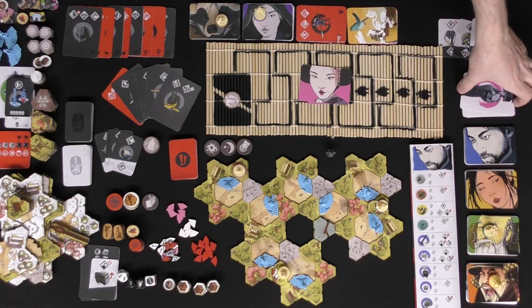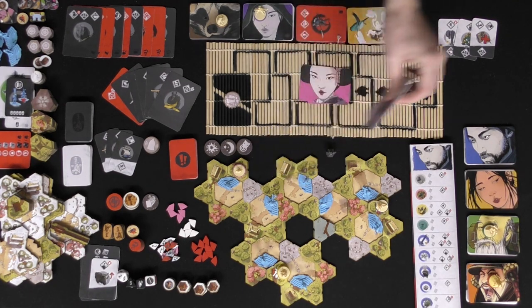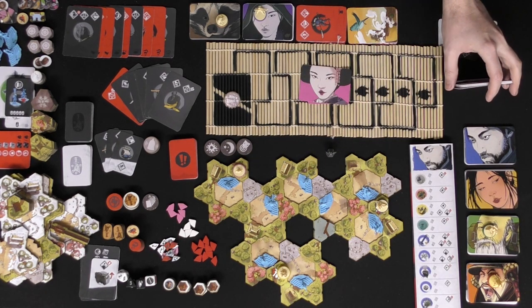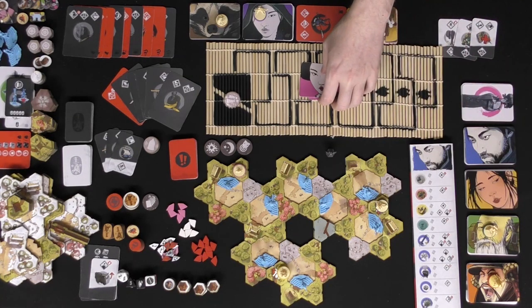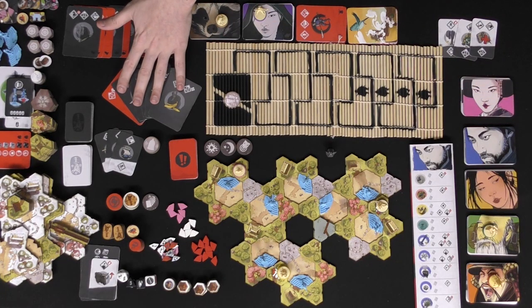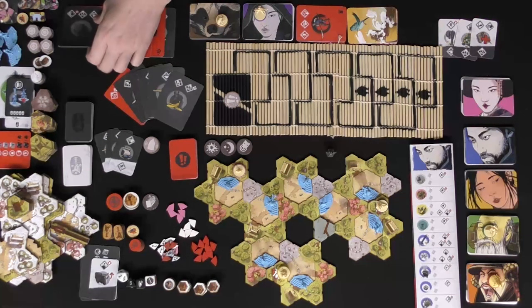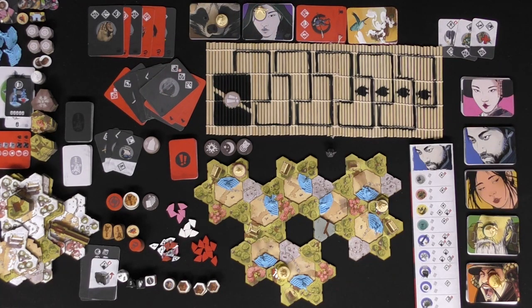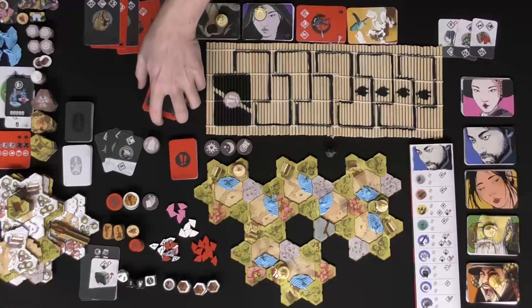Each character gets their own unique action card deck, color-coded and image-identified for each of the different shinobi — the different ninjas. You're also going to get the warlords deck, which comes with six basic cards plus, based on the warlord you choose, three additional unique cards. So if you wanted a specific warlord, you'd add those three cards and remove the rest, making a nine-card action deck.